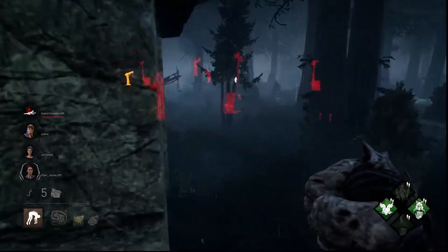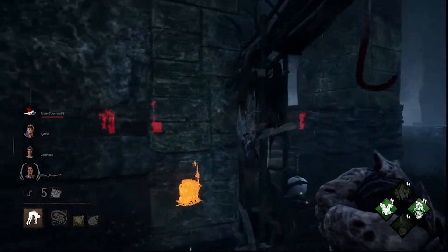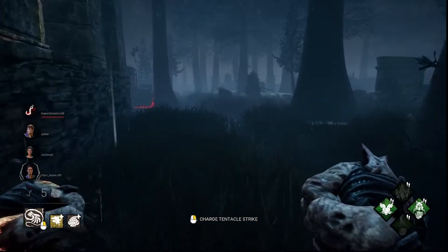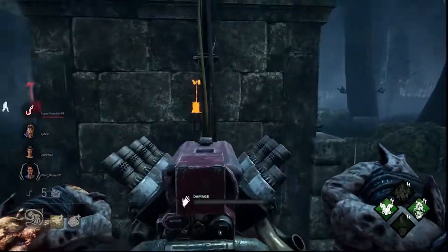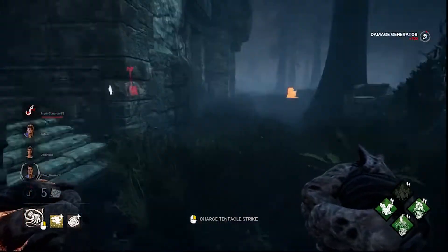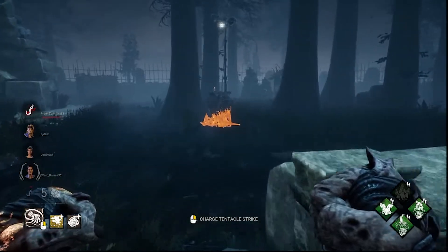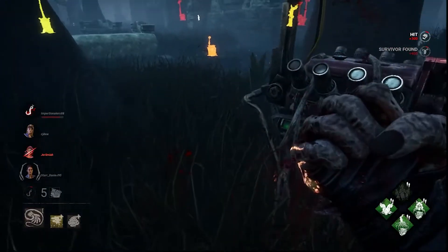I got the clicky clicky, gonna show up. Wait — oh, blood echo, right? How does the eruption work? I forget how eruption works. You just have to — basically every generator I kick is gonna have it.